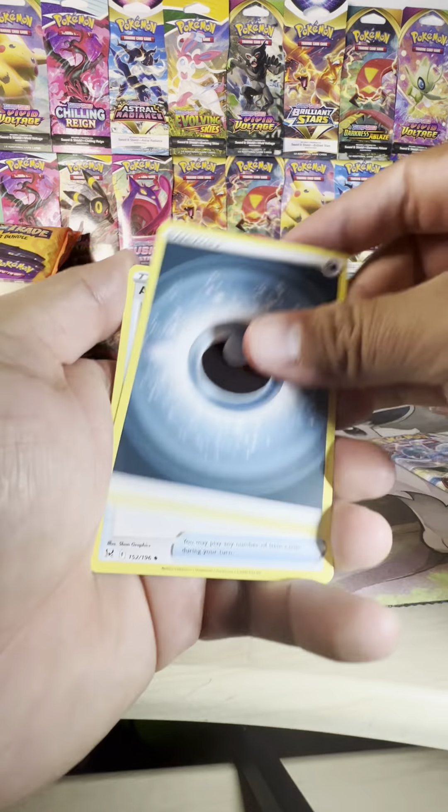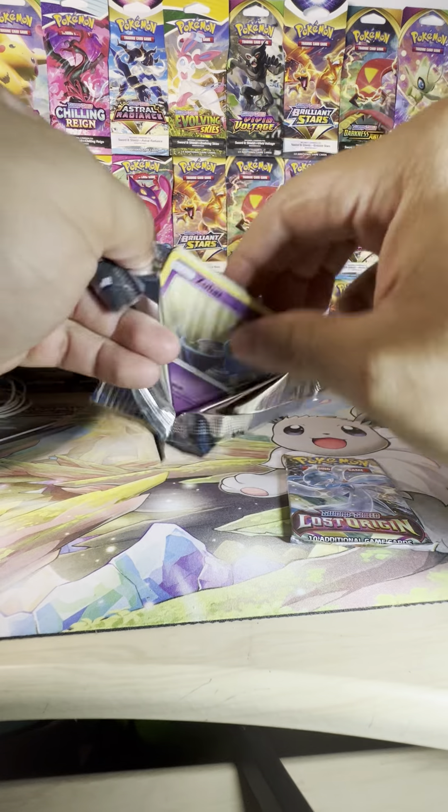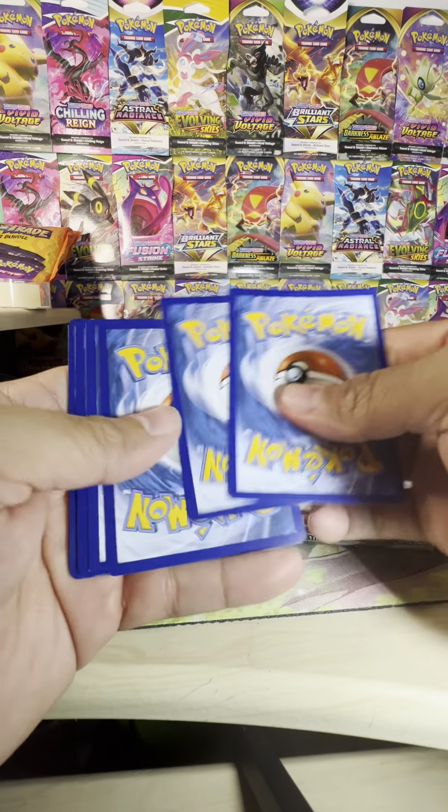From here on we have the Decidueye pack — Decidueye is my favorite starter from Sun and Moon. And Gardevoir, Shiny Gardevoir. We haven't been able to see any of the Radiant cards in the new set as well, so fingers crossed we can get a double hit pack. Here is the code card — 1, 2, 3, and 4.